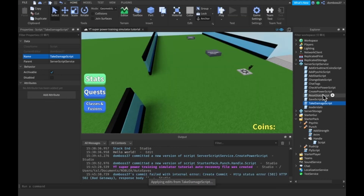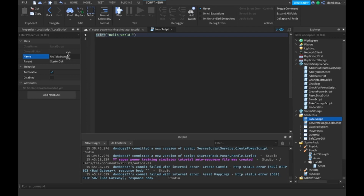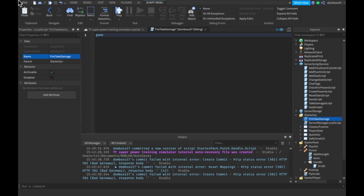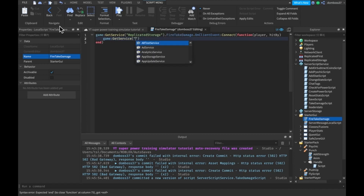That's it for that script. Now go into StarterGui and insert a local script. Call it FireTakeDamage. We'll do: game:GetService(ReplicatedStorage).FireTakeDamage.OnClientEvent:Connect(function(player, hitBy)) and then game:GetService(ReplicatedStorage).TakeDamage:FireServer(player, hitBy).